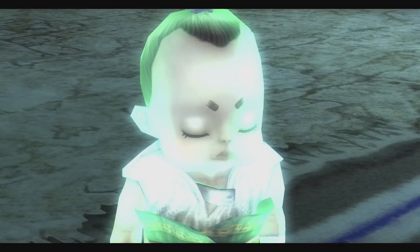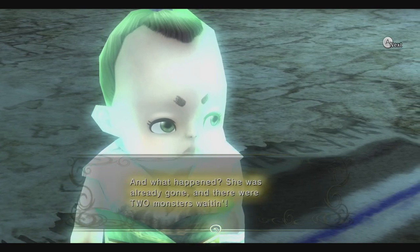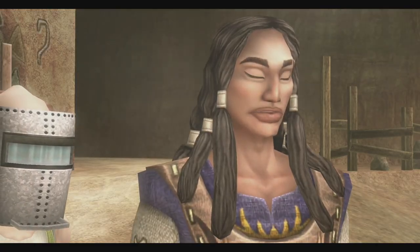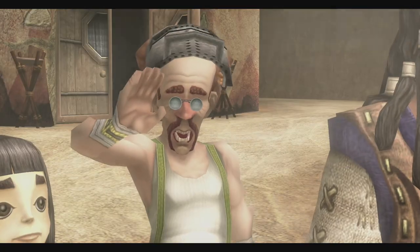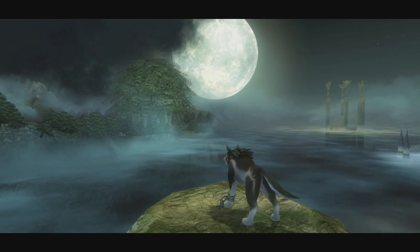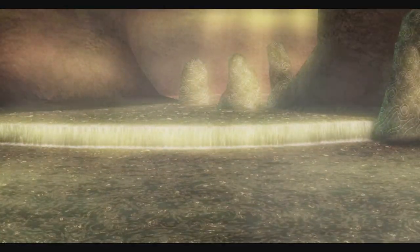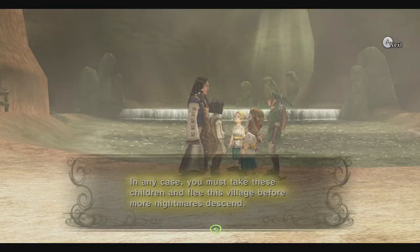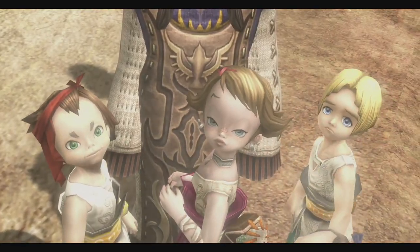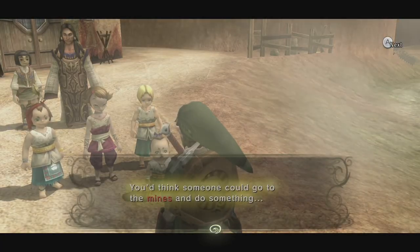The unusual tension unfortunately means that the Gorons aren't around to help defend the village, so when the village gets attacked, there's only three survivors: Renato, his daughter Ludo, and Barnes who owns the bomb shop. Don't forget to stop at the howling stone to call the Golden Wolf. Once the Tears of Light are collected and we're back in Hylian form, there's some dialogue between Renato, Link, and the kids. In short, Renato wants you to take the kids back home, but the kids want you to help ease tensions between Kakariko and the Gorons, so we do that instead.